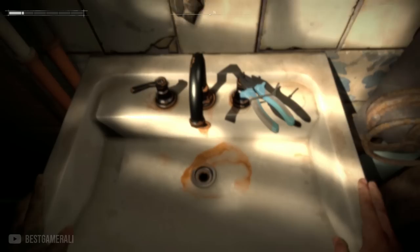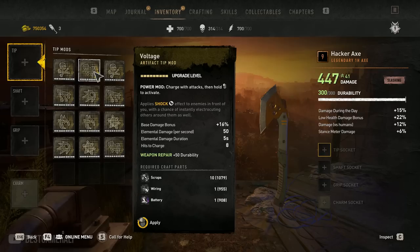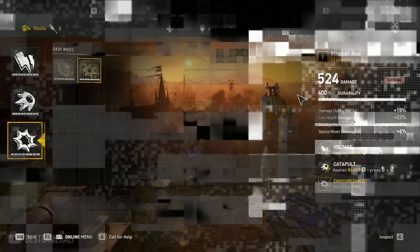Starting with the first change that only few people have noticed. Back in August we got a patch that made a change so every additional mod you installed on your weapon would increase the total durability. But as mentioned in my August update video, that was not working as intended. They have fixed that one month later with the 1.6.0 patch. Now you will notice the durability on your weapon has actually changed — from a max of 250 it has gone up to 400 durability. Every mod basically gives you 50 durability now.